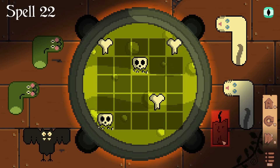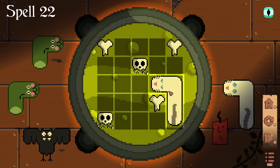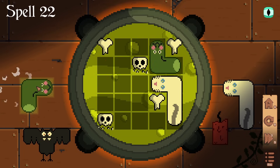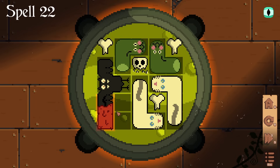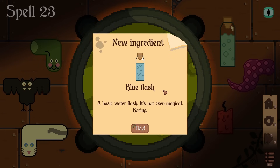Proper witches now — frogs, bats, cats, and again the little candle, throwing in a splash of texture for the potion. Maybe the wax is quite good, makes it drinkable or something. This is going to be quite tricky. I think that has to tuck into that corner. Maybe that comes in like that — that goes in like that. That was fortunate. New ingredient: a blue flask — a basic water flask. It's not even magical. Boring.